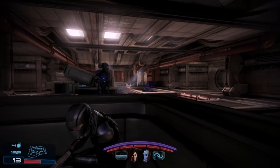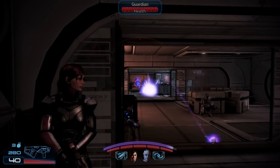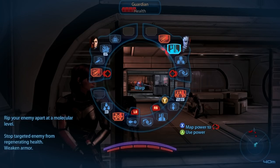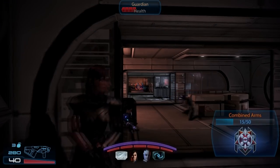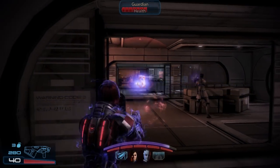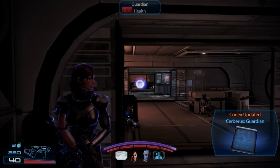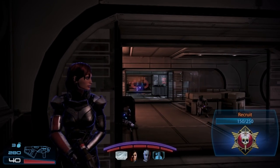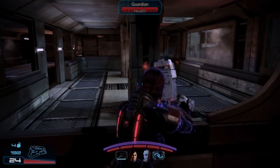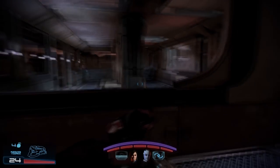The Adept also gains a new class power in ME3 called Cluster Grenade. These do not work on a cooldown and need ammo to use. When thrown, a cluster grenade splits into three — and later five if you spec into it — smaller grenades dealing significant damage in the area. They're extremely useful on large groups of enemies and very potent for detonating power combos, with each grenade triggering a combo. Thrown into a crowd of primed enemies, it can set off multiple combos at once for massive damage. Pull is also extremely useful against Guardians and Cat Six Heavies, allowing you to remove their riot shields, staggering them and leaving them vulnerable.